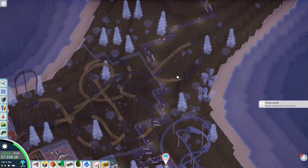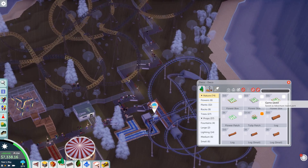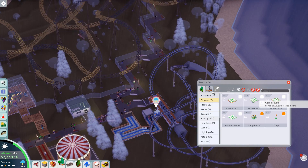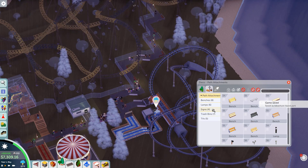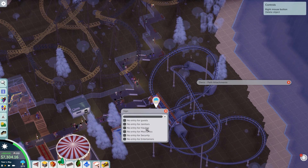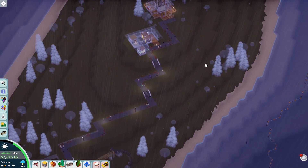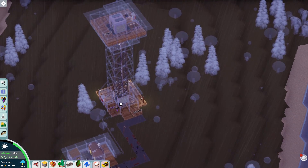I'm going to close everything down here — I just saved the game — and we're going to see how this works. The park's too big. I think that's going to be part of the challenge. So we are going to attempt to get rid of that part of the challenge by putting a sign that says 'Do not enter' right here. And then we're going to close everything down over here.